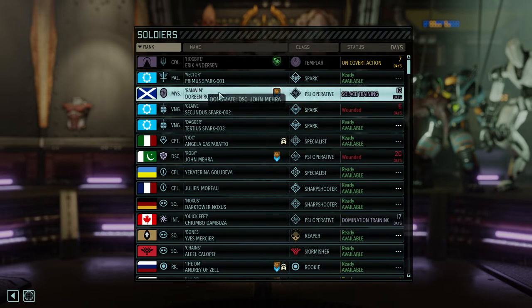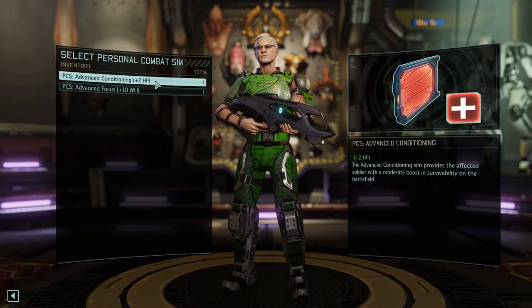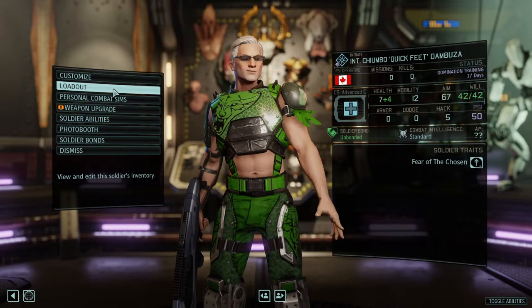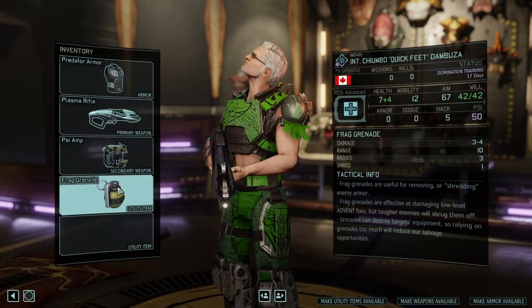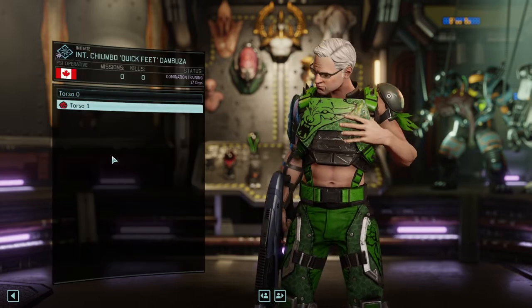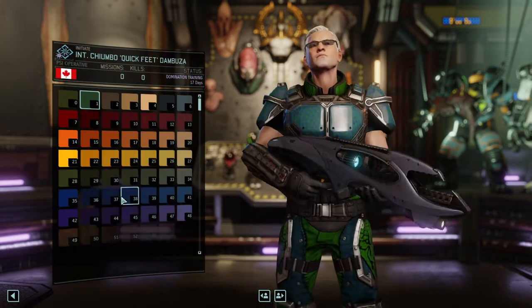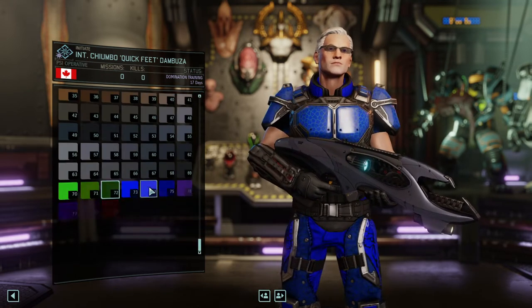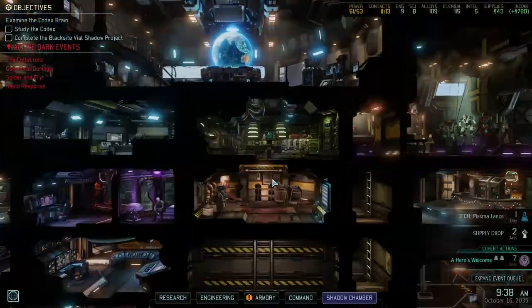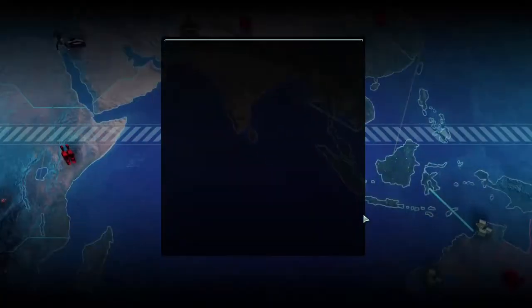Renmin continues getting nice abilities — I like Solace, it's a group ability that helps. That's the advanced version of our flamethrower — it's the least powerful of the bigger weapons but still deals a lot of damage. Quick Feet finally catches up with training as well, and the first new ability he learns is Domination, which is hilarious — the first thing you learn is probably the most potent skill overall. Renmin has now risen to the ranks of a Mystic, which is comparable to a Major.